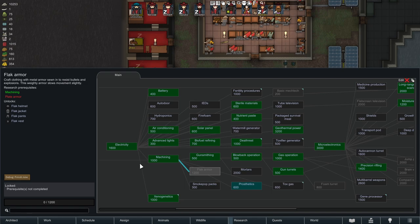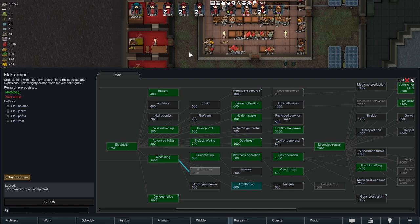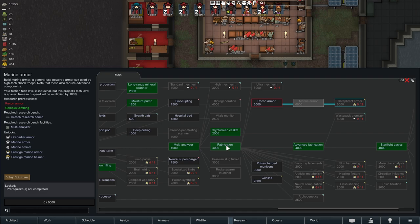If you want a budget version, flak armor is still a lot better than nothing and is only made of cloth and steel, making it pretty easy to produce. In a nutshell, investing into armor later on is vital — don't skip it. You'll really notice it. At least invest in armor for your valuable colonists, the people you want to stay and keep safe.